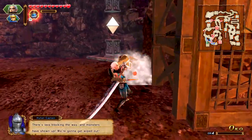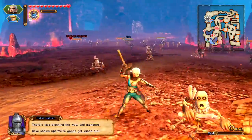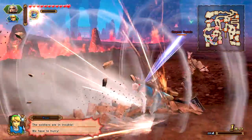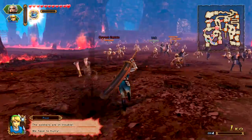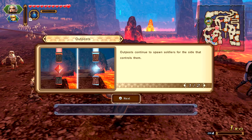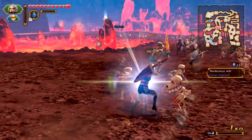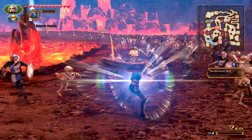I wanted to get free stuff first. There's lava blocking the way and monsters have shown up. Let me go help them — look at these guys, they're little skeleton guys. The soldiers are in trouble, we have to hurry. Mission starts — rendezvous with the Hylian Captain. Outposts continue to spawn soldiers for the side that controls them. Defeating an outpost captain captures that outpost for your forces. However, if an allied captain at an outpost is defeated, enemy forces will claim that outpost instead.